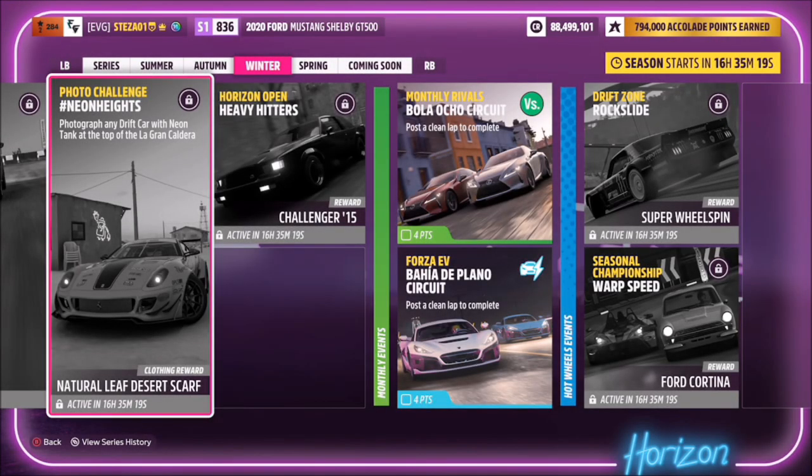Hello and welcome back to the channel. This week's photo challenge is called Neon Heights, which wants you to photograph any drift car with neon at the top of La Gran Caldera, which is of course the volcano.